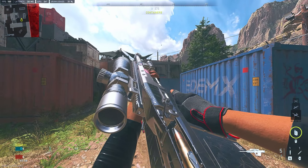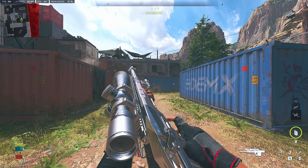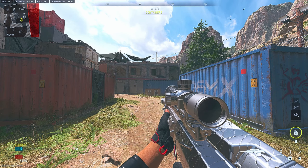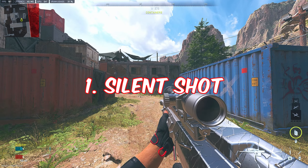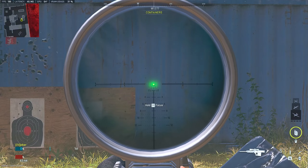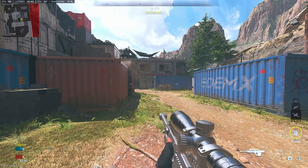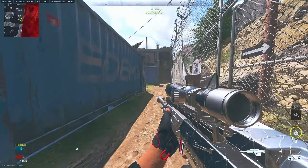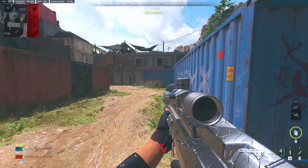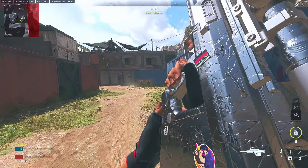Now that you've got the basic sniping tips, we're moving on to the advanced ones. Starting with the silent shot — basically you shoot and then pull out your throwing knife right after to cancel it. It's a super cool mechanic that's been around for a while. You can actually get it fully silent in kill cams, with no sound of the bullet.